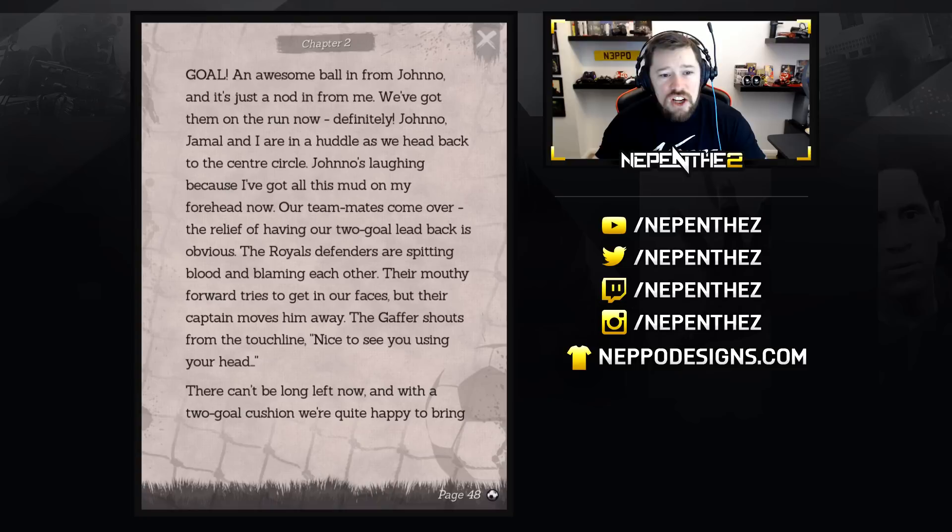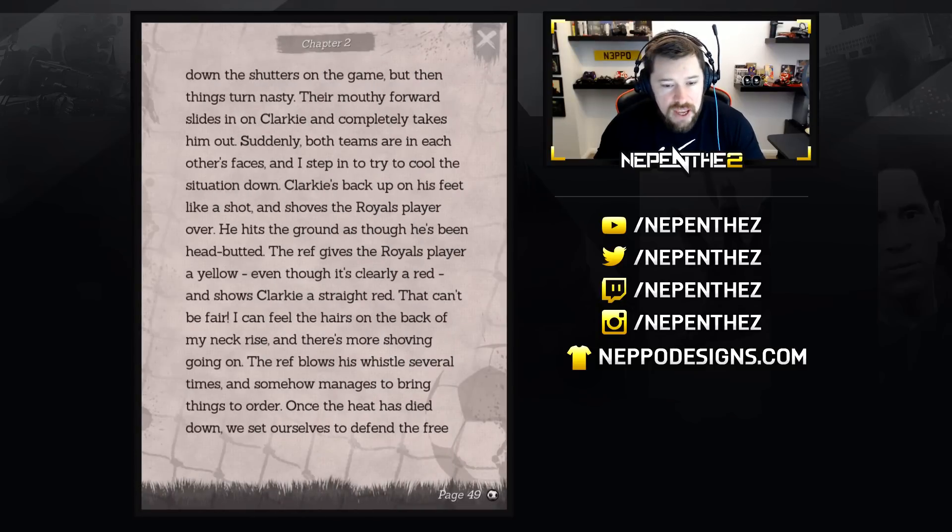We've got them on the run now, definitely. Jono's laughing because I've got all this mud on my forehead. The relief of having our two-goal lead back is obvious. The Royals defenders are spitting blood and blaming each other. Their mouthy forward tries to get in our faces but their captain moves him away. The gaffer shouts from the touchline — nice to see you using your head. There can't be long left now — we're quite happy to bring down the shutters on the game. But then things turn nasty. Their mouthy forward slides in on Clarkie and completely takes him out. Suddenly both teams are in each other's faces and I step in to try and calm the situation down.